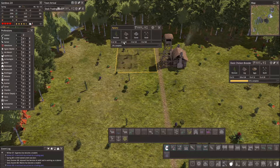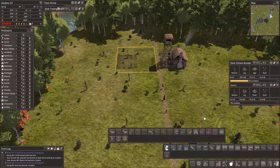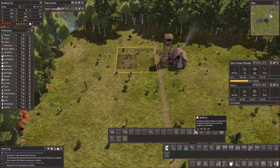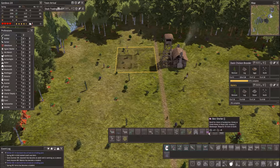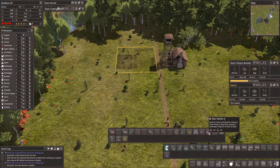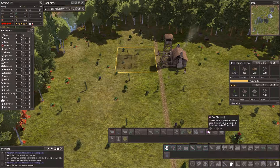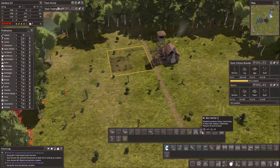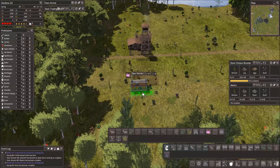Somewhere else I'm gonna make one that produces beeswax so we can get some candle production going. I think I'm gonna put one of each - one that focuses on just honey and one that produces a little of both types. I'm pretty sure I'll end up putting more of these elsewhere because they're cute small buildings. We can put them behind other buildings, not a problem.